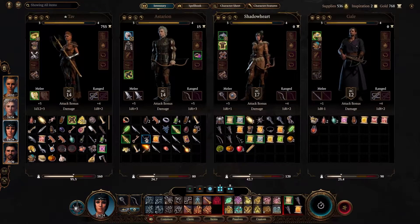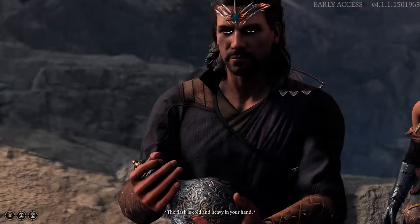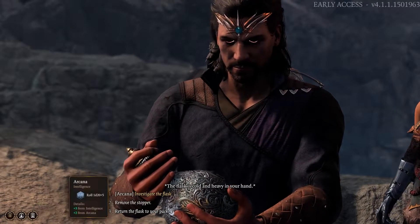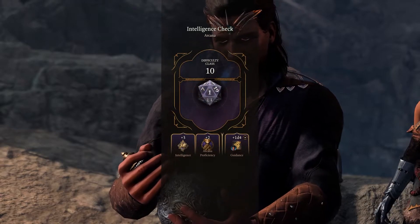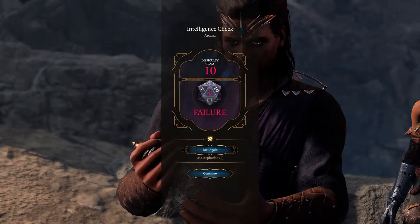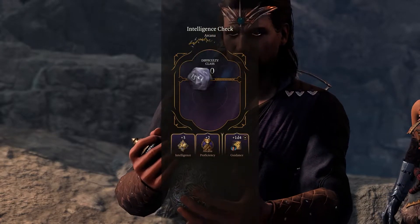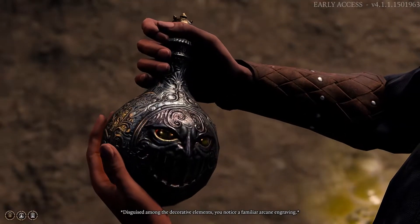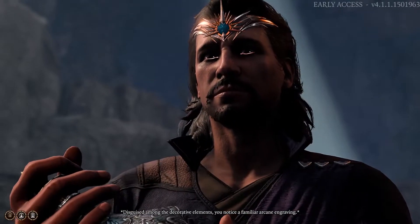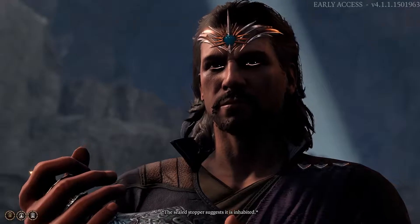I didn't know you could just open it — that's cool. Gale, how about it? Do you want to open it? The flask is cold and heavy in your hand. Let's do an arcana investigation. Let's get some Shadowheart action here too. I believe — disguised among the decorative elements, you notice a familiar arcane engraving. This is a powerful magical item capable of trapping and holding a creature. The sealed stopper suggests it is inhabited.